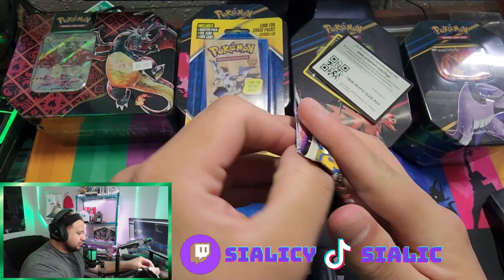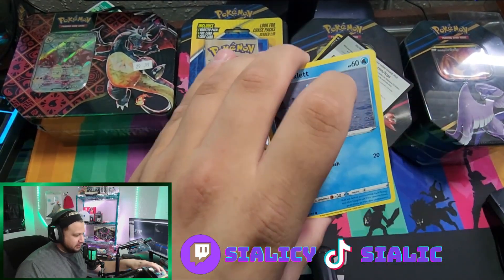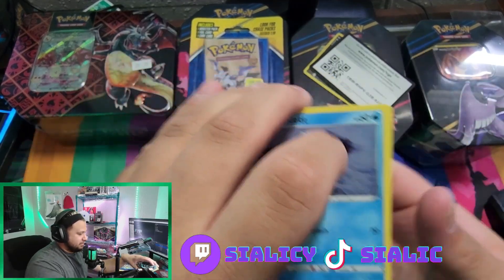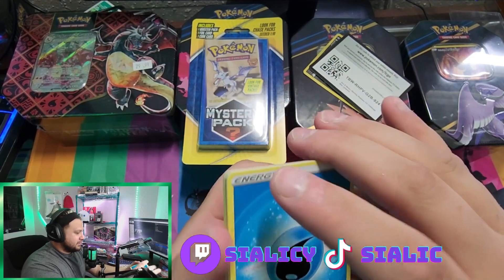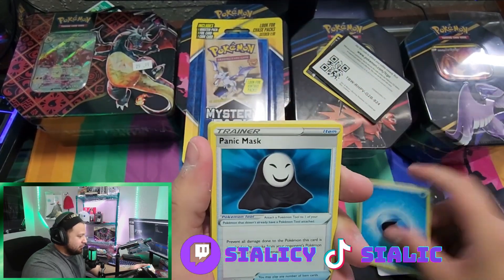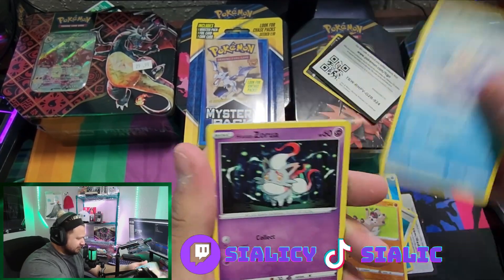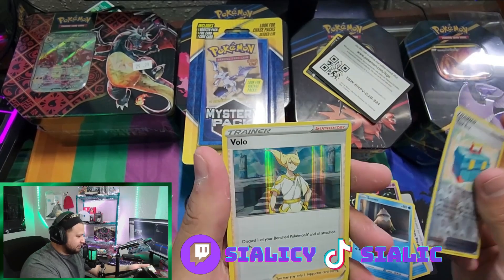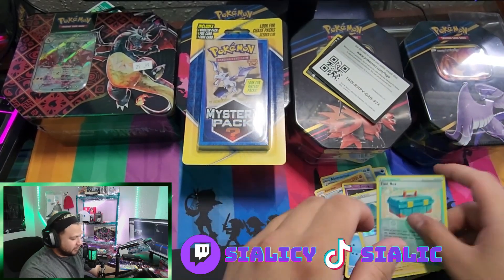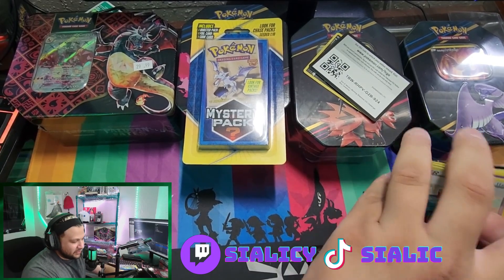Lost Origin, let's go! One, two, three, four — Lost Origin. We got Water Energy, Panic Mask, Snorunt, Ducklett, Rockruff, Seel, Hisuian Zorua, Snover, reverse trainer box, and holo foil Volo. Cool — at least you can get hits from it. I know you can obviously, since I got the Giratina from it, but it's pretty cool.